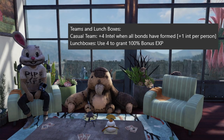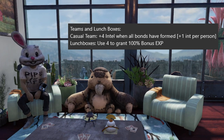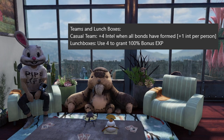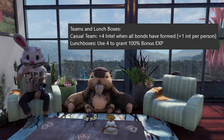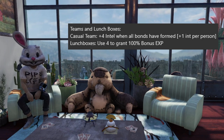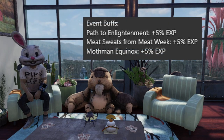Up next we have teams and lunch boxes. Make sure you're on a casual team — even solo players can start a casual team in a private world to benefit from the plus 1 intelligence bonus. In a full casual team with all bonds formed, you'll get a total of 4 intelligence, equivalent to 8 percent experience. Lunch boxes: using four of them — whether alone or with others — gives a 100 percent bonus experience for an extended duration. You can obtain lunch boxes through the scoreboard, from Sam or the robot at Crater for gold bullion, or from the Atom Shop.